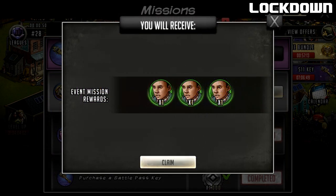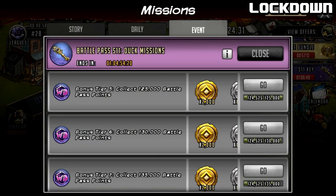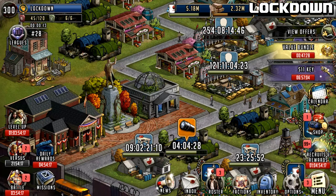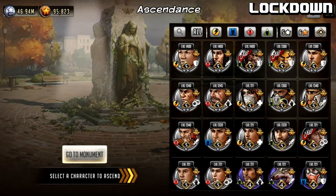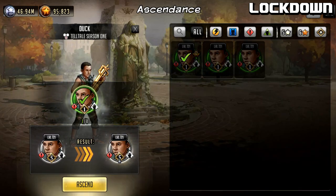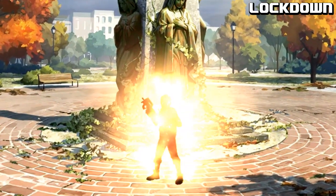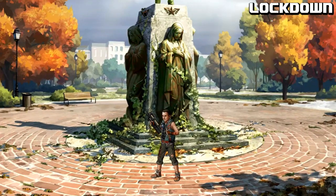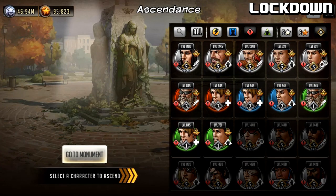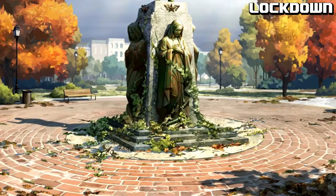I claimed everything except the three most important things - the three Ducks from the battle pass. Once I hit claim I have all the characters, and now going into my ascension tower I'll be able to ascend Duck to LB3. He's going to have all of his skills and a higher level. I haven't leveled him up yet but I did use him on the Telltale roadmap and he was getting a pretty decent amount of damage just from my lieutenant system.